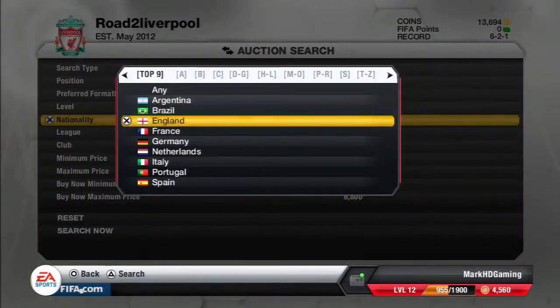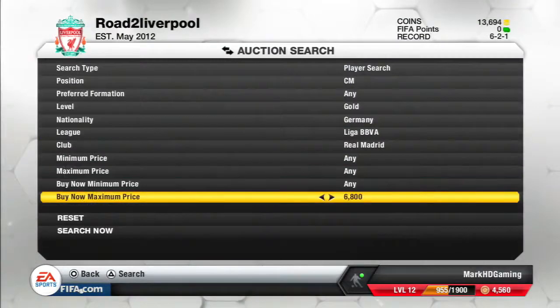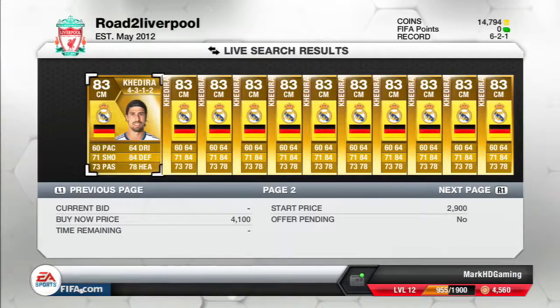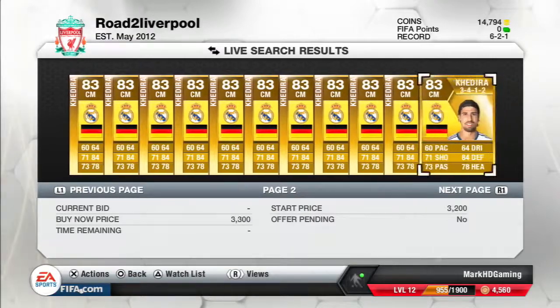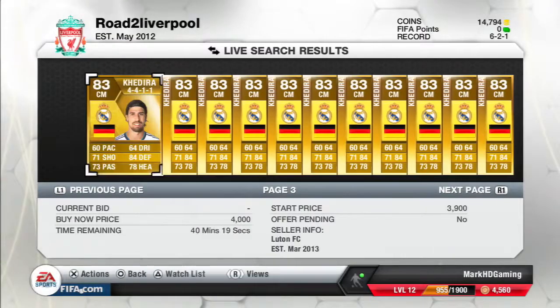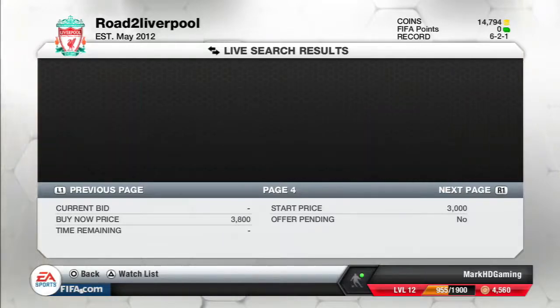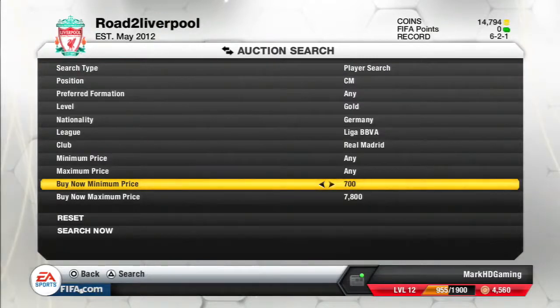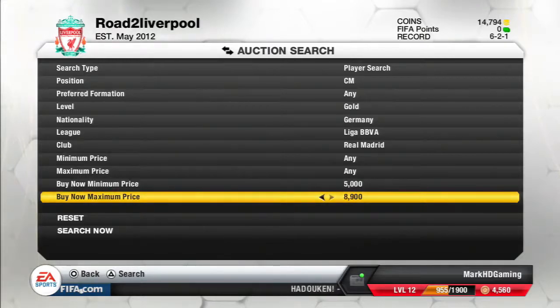Sami Khadira is going to be a problem — he'll be popping up quite a lot here. You might need to set your buy-now minimum at something like 5,000. It's a bit annoying because there are two German players in this team. With a club like Bayern Munich being a German-based club, you're going to have a lot more of those players appearing. We'll throw the filter up to around 10,000 and see if we can find any.